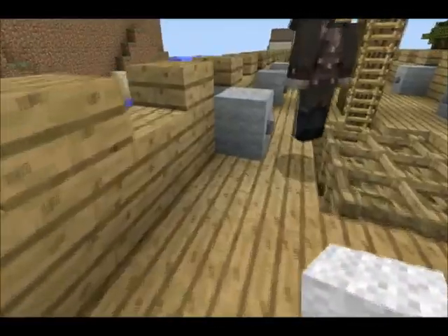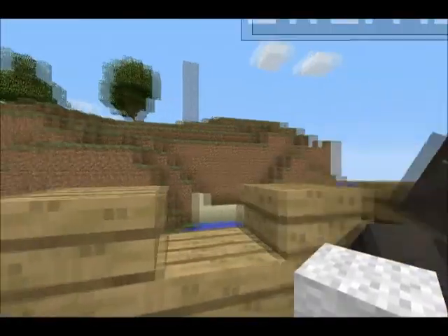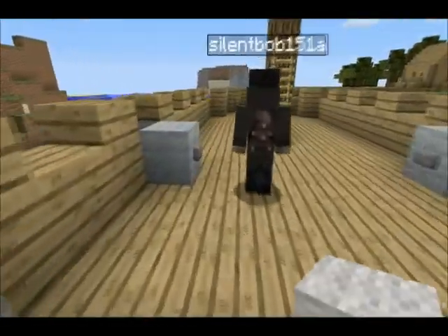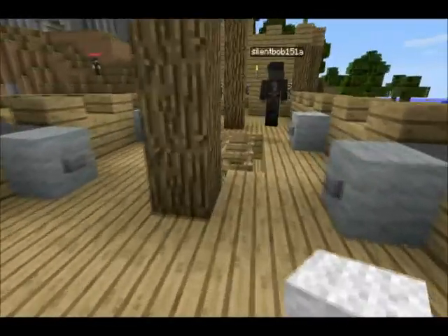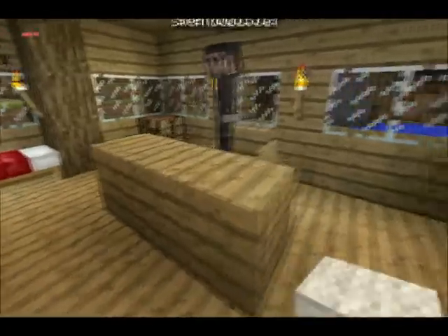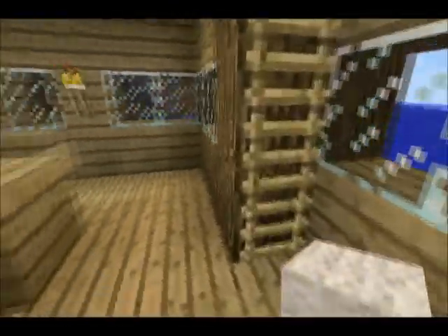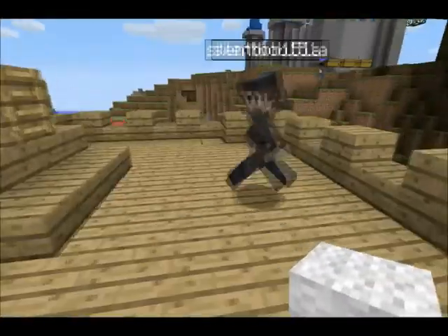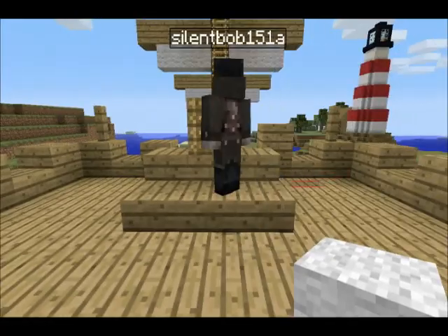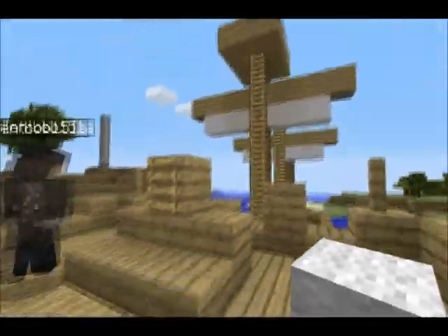Come down here into the hull of the boat. Got storage down here. Cannons don't work yet, but now that we've got pistons, we can definitely make those do something. Take you back here to the back of the boat — captain's chambers. From here you can go up where you would steer the boat. I don't have wheels, so I'll put a ladder there.